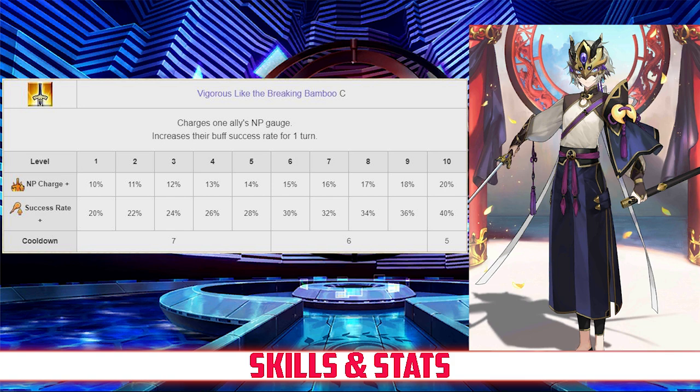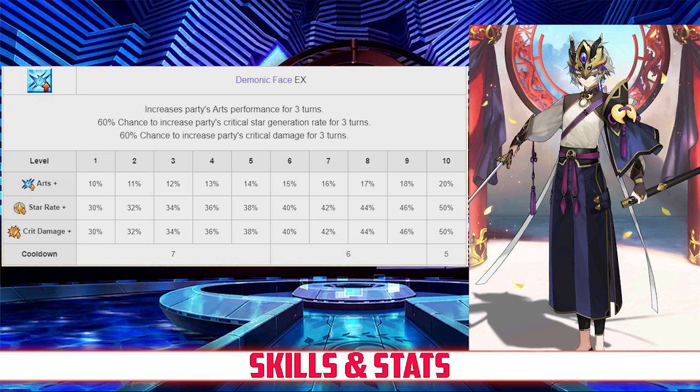And finally, his last skill is Demonic Face, rank EX. This skill increases the party's arts card effectiveness for 3 turns between 10 and 20%, and it also has a 60% chance to increase the party's critical star generating and crit strength for 3 turns between 30 and 50%, both depending on level.